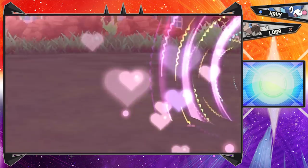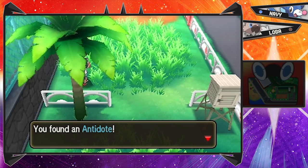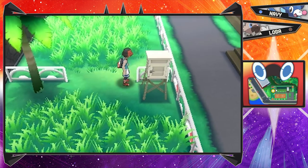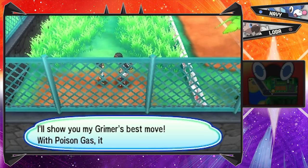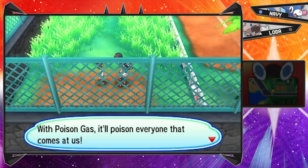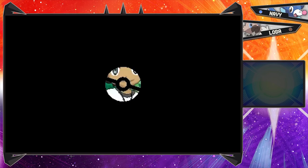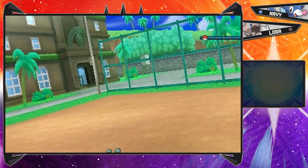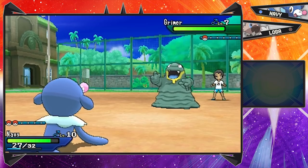I seem to be dismissing Rotom Dex a little too quickly. My capture card disconnected for a second - that's what I use to record this game. That Meowth got kind of destroyed by Disarming Voice, and now we find an antidote. There's also a kid over here - 'I'll show you my Grimer's best move with Poison Gas. It'll poison everyone that comes at us.' Wait, this is actually one of the four trainers Kukui wants us to beat! And it's actually Youngster Joey - he's got a Grimer. I think he had a Metapod in Pokemon Sun, and he was in the same area over here too.